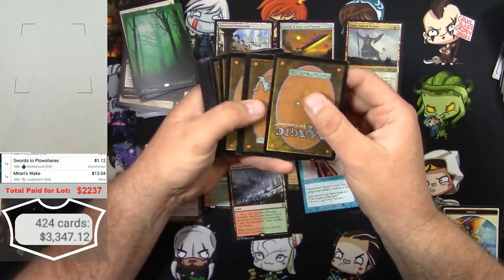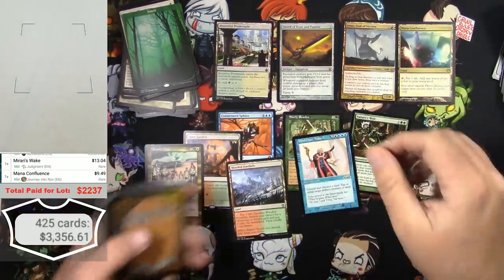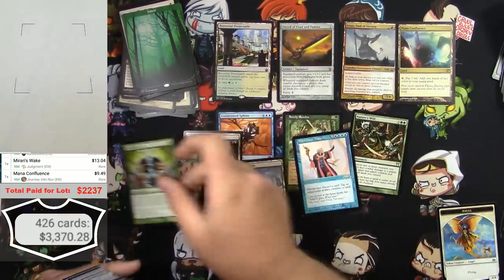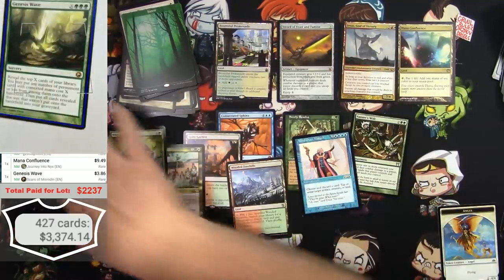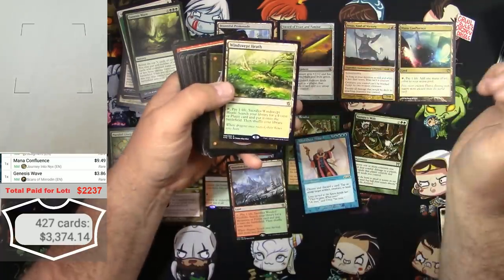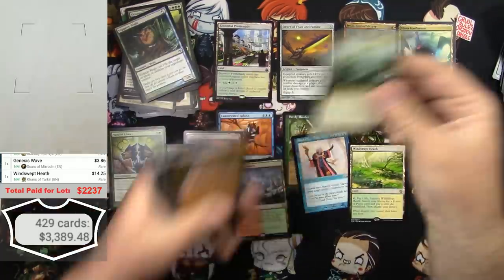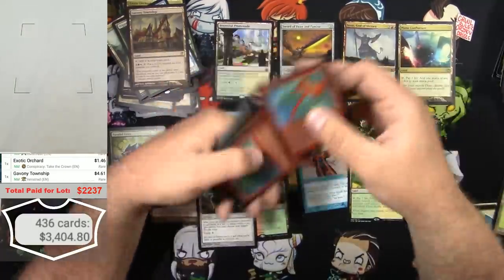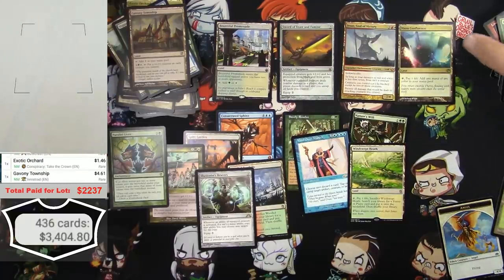What is in here? Mana Confluence - good card, $10. Parallel Lives - I think we found one of those before, it was over $10. Genesis Wave - we're in a little stack of goods right here. Windswept Heath - yes, more fetch lands please. Okay, that was it for the bonus box - can you even believe it? I can't.